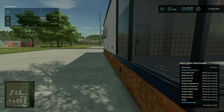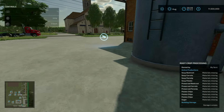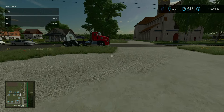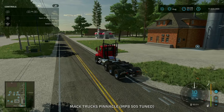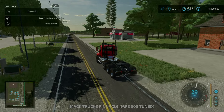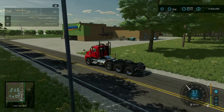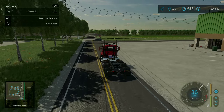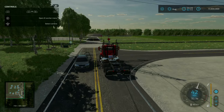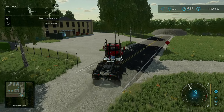Coming around to the other side, the next building is a sell point — the fast food restaurant tucked behind the diner sign. Over here we have the grocery mart sell point.